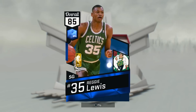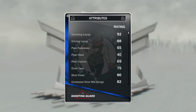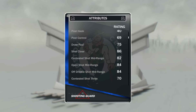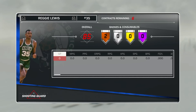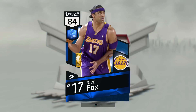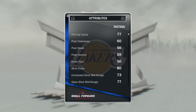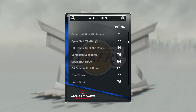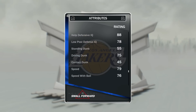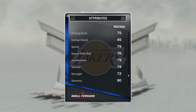At the 2 off the bench, you know he has to be in here — it is Sapphire Reggie Lewis. Open shot mid of 84, open shot 3 of 76, basically the exact same card as the ruby with almost identical stats, just doesn't have the hard zones and doesn't have the badges. At the 3 we have got Sapphire Rick Fox. This card is really good — 89 defense overall, a nice release with an 84 open shot 3, and 86 on-ball defense, which is really good. Definitely a good card to use in this game.